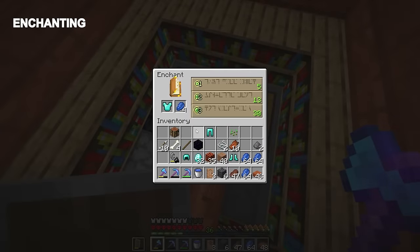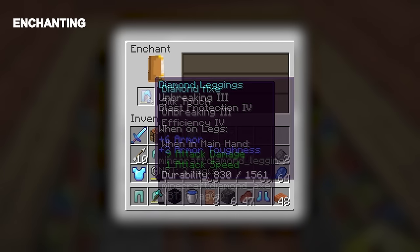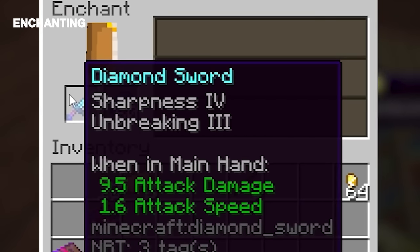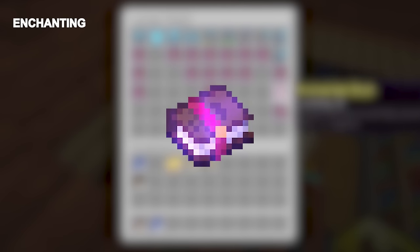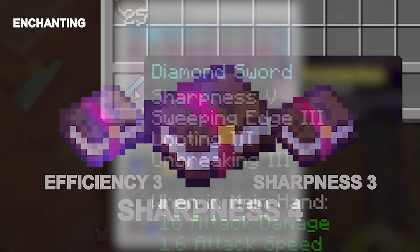Once we have our items, enchanting is pretty simple. Get as many enchantments as possible as a base enchantment for each item. For armor, try to get at least two enchantments as a base. For tools, three is ideal but two is okay as well. For the sword, make sure you get at least Sharpness 4 as a base enchantment. Make sure to get level 30 enchantments of Sharpness 3 and Efficiency 3, because level 4 enchantments of those types are pretty rare on books.